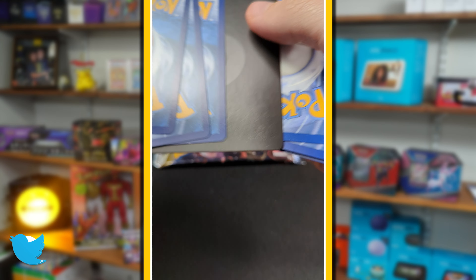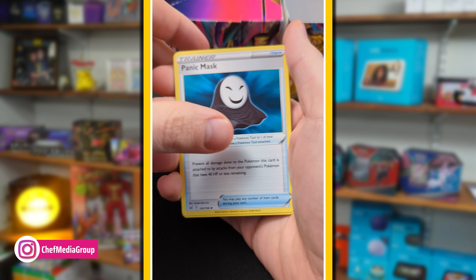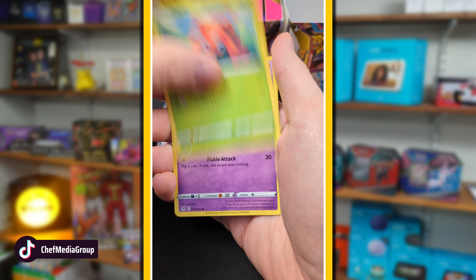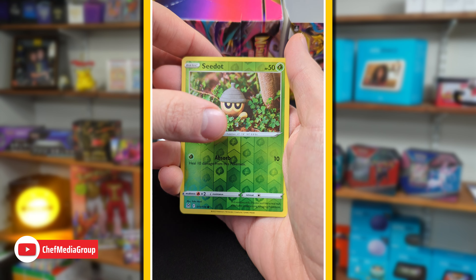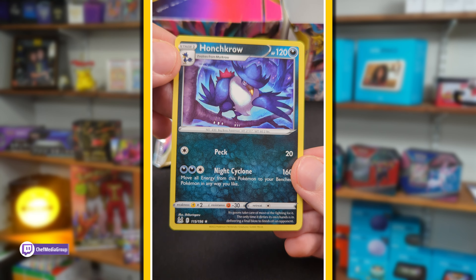Pack number five here, trying to hide the code card from you guys. Love the V-Star markers. It's a lot of fun - no offense to the energies. Can we get Pikachu VMAX? Can we get anything? Come on, Aerodactyl V. Haunchcrow, rare non-holo. And it's time for last pack magic.